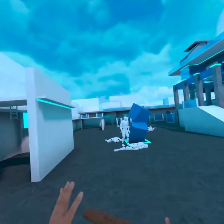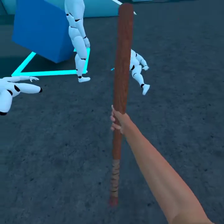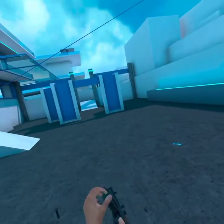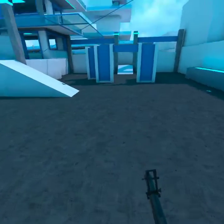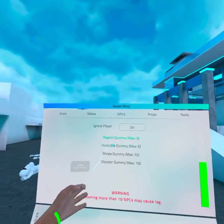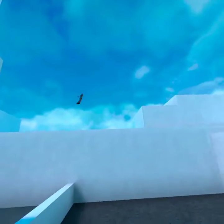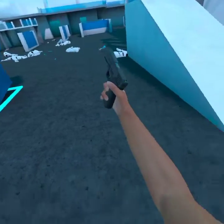The baseball bat is really easy to use — it's also my favorite melee weapon in this game. Now, there's also this gun. You can use it for mobility because you have infinite ammo. It's also insane for killing dummies — you can kill them super easily. It's a pretty good gun, but it has no recoil. Like, none of these guns have any recoil.